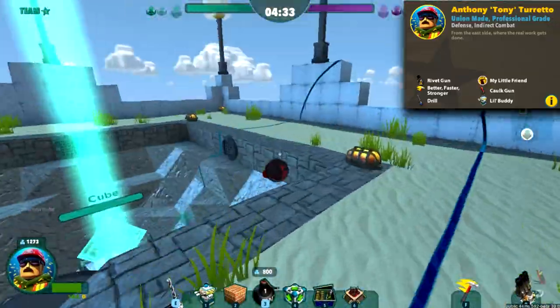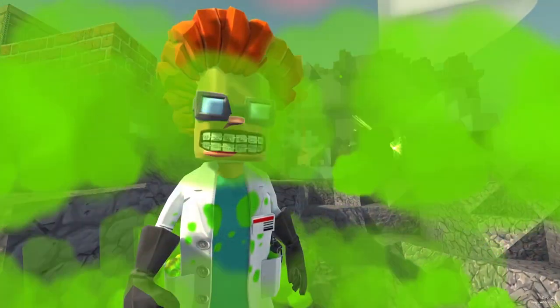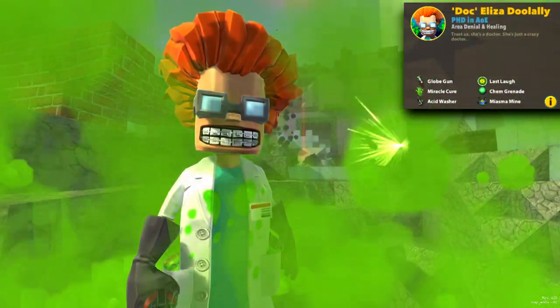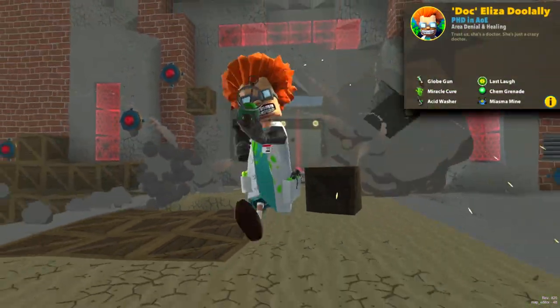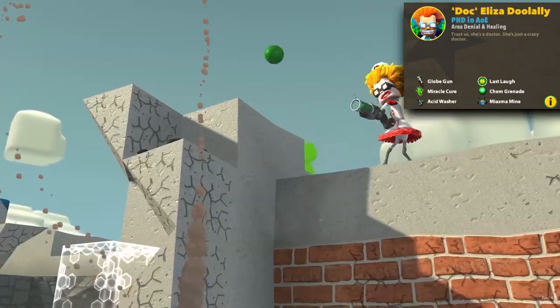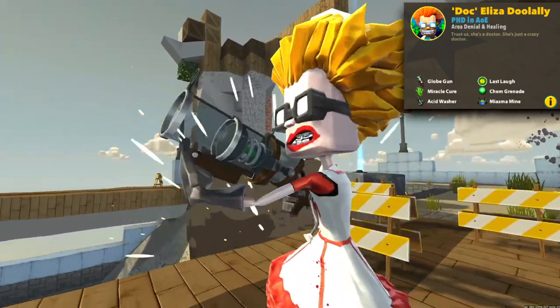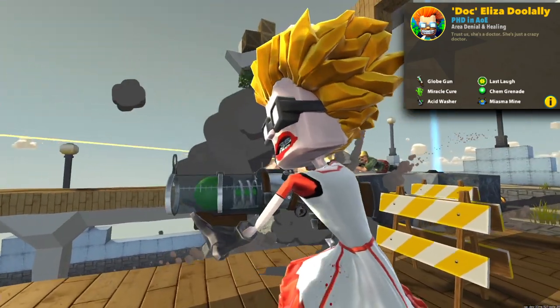Now throughout all this bullet exchanging and button mashing, someone's bound to get hurt. Not to worry though — Doctor Eliza Doolally is here to patch you up. Our last class is a medic slash chemical attack hero, healing her teammates and lobbing AOE corrosive attacks left, right and centre. Even on death, a cloud is released so anyone waiting around gets a nasty surprise. If chemical warfare is your cup of tea, don't be drinking from Doctor Doolally's mug.